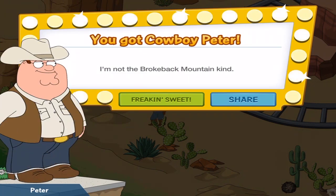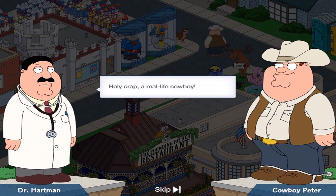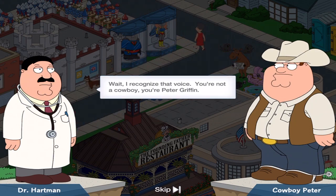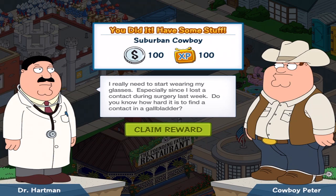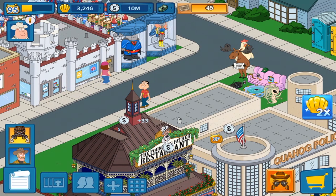He's lassoing — I'm not the Brokeback Mountain kind. Holy crap, a real life cowboy. Thanks, Dr. Hartman. Wait, I recognize that voice — you're not a cowboy, you're Peter Griffin! I really need to start wearing my glasses, especially since I lost a contact during surgery last week. Do you know how hard it is to find a contact in a gallbladder? I'm assuming it's incredibly difficult.